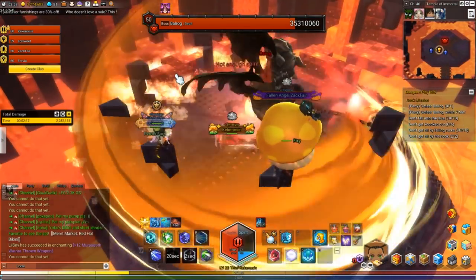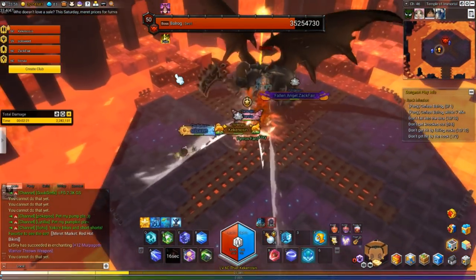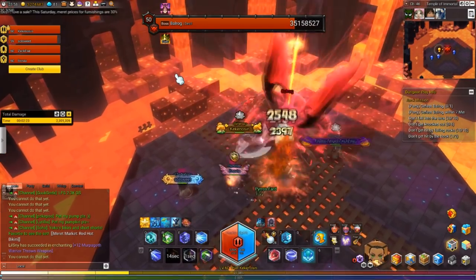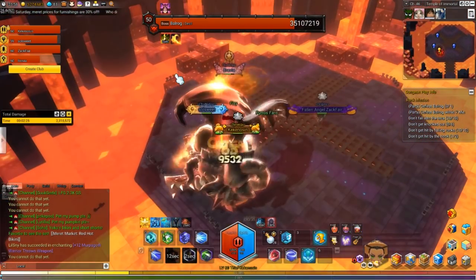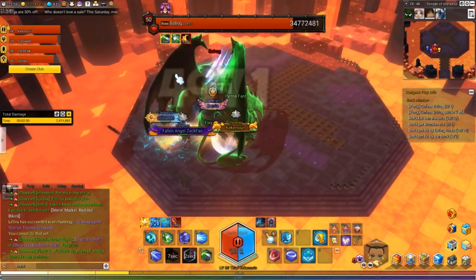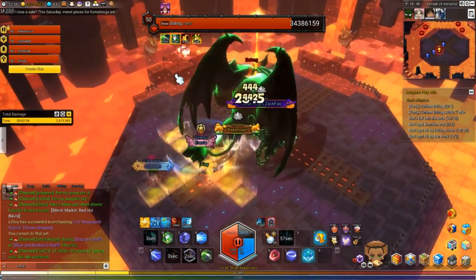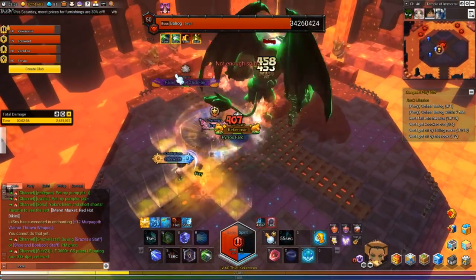Ken's the first one to die. I didn't see it. I tried to use my thief's invulnerability — well, not really invulnerability, it's more like an 80% dodge skill you can use. I'm still trying to practice using that properly, and I didn't realize I didn't have the spirit for it. I was just too focused.